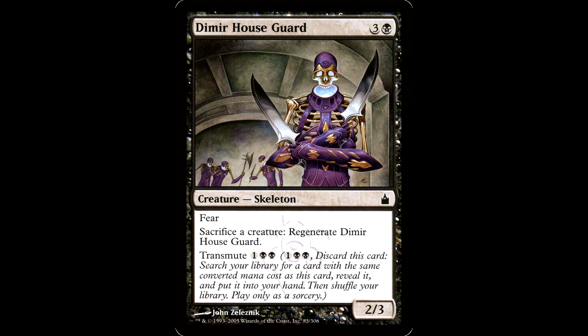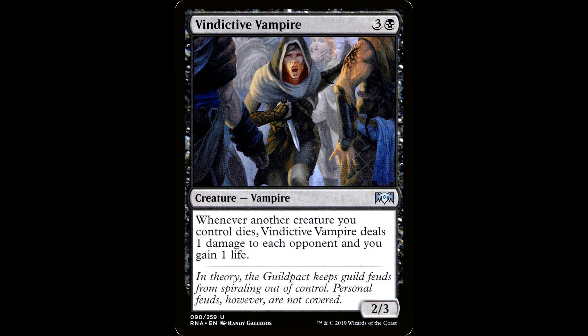We also have Dimir House Guard — three and a black for a creature, a Skeleton, 2/3 with Fear. Sacrifice a creature: regenerate Dimir House Guard. It has the same Transmute ability for one black black. This is a fantastic Transmute creature that can be our free sacrifice outlet or an aristocrat if that's the piece we need. We can Transmute it right into Vindictive Vampire — three and a black for a creature, a Vampire, 2/3. Whenever another creature you control dies, Vindictive Vampire deals one damage to each opponent and you gain one life.